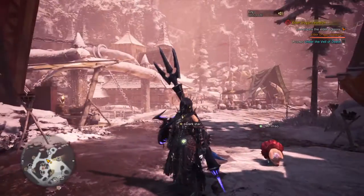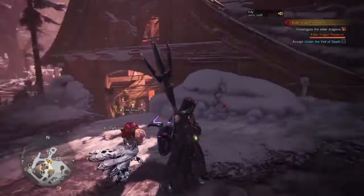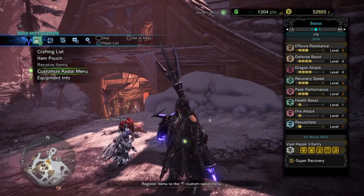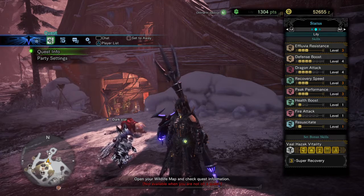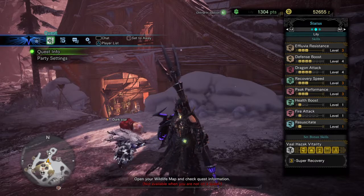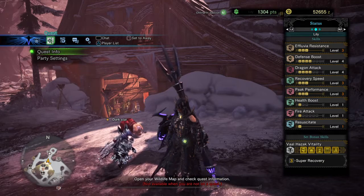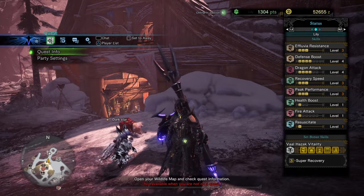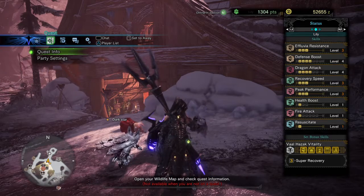It's with this counterpart and the only way to do that is to create its armor, which I have right here. It has defense, elf effluvia resistance, defense boost, dragon attack, recovery speed, peak performance, health boost, fire attack, and Resolustate — don't know what that means.